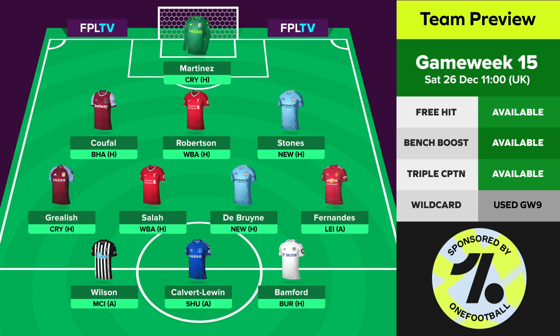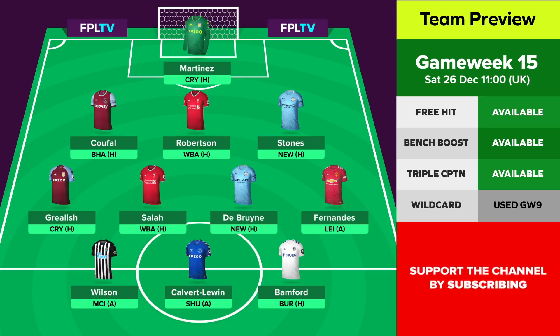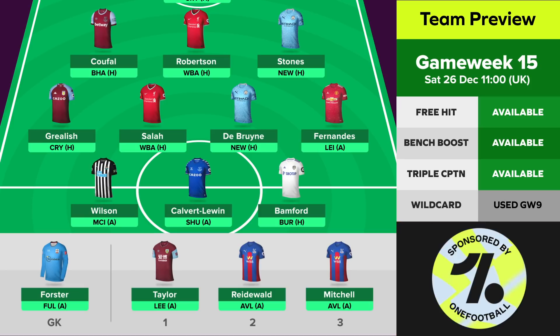Newcastle then face Liverpool and Leicester in the following two games, so as much as I'd like to see Wilson get some points, I'll probably just have to hope for more penalties if I keep him. On the bench, I do have Burnley's Charlie Taylor away to Leeds, and I've got the option to play him over Callum Wilson this week, but I'm not sure. Leeds are in good goal-scoring form at the moment, and I'm the type of manager that usually likes to back the attacker over the defender, so that's still a 50-50 that I'm weighing up.